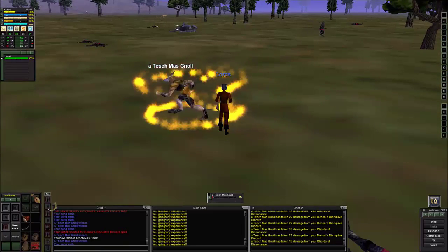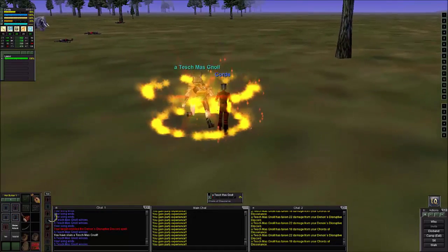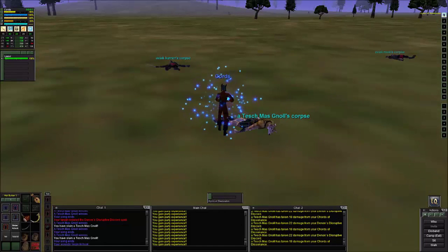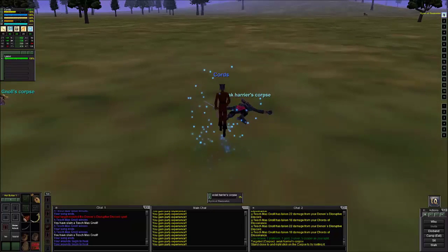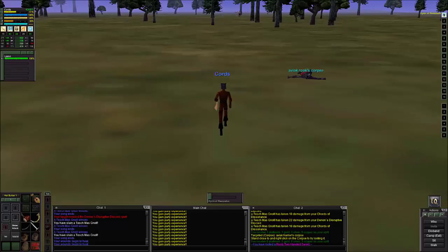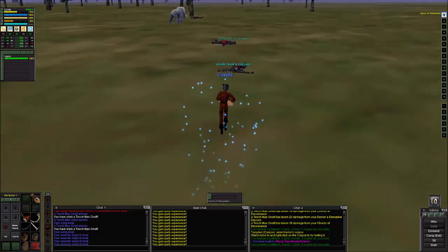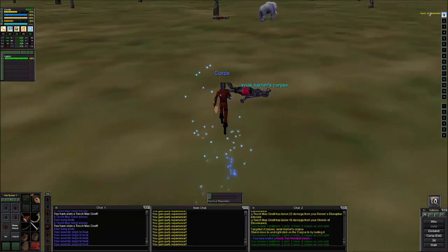If you see someone is at one of those camps, what I usually do is say 'hey, do you mind if I pull one or two of the mobs here?' Then I go out and find other mobs. You'll find Teshma Knolls randomly walking about, Avioc Harriers, and other mobs, so you don't have to only do the two biggest camps - you can just play out in the forest.